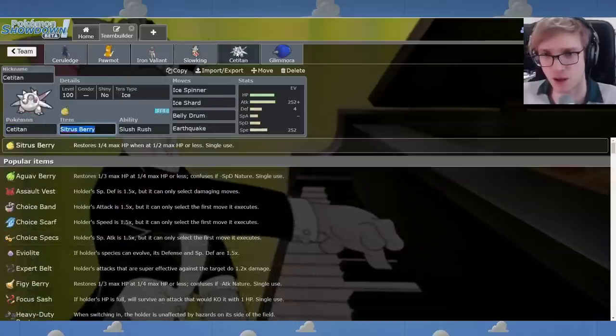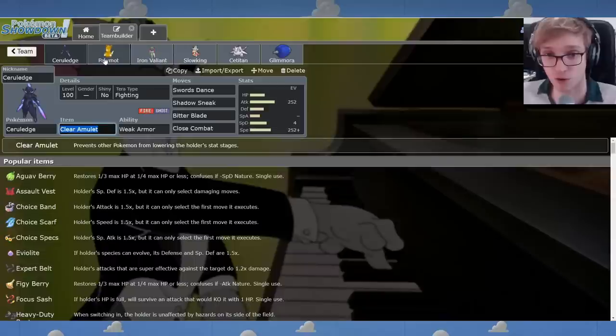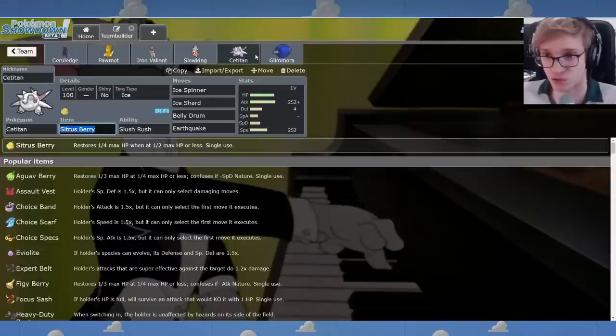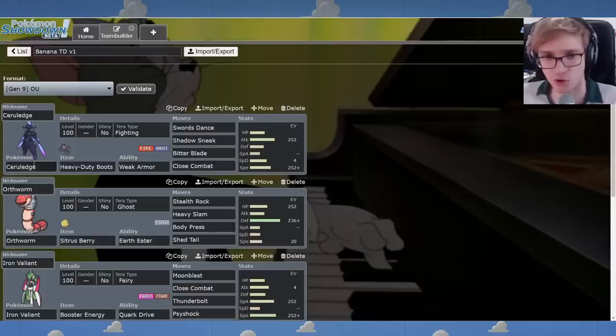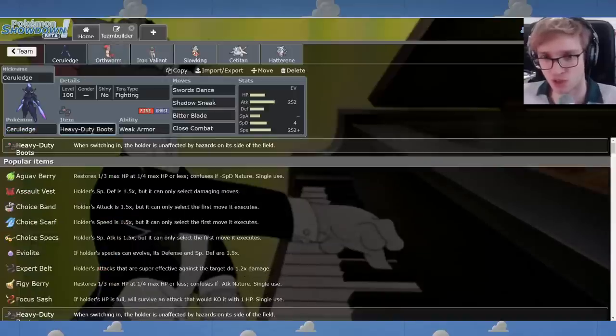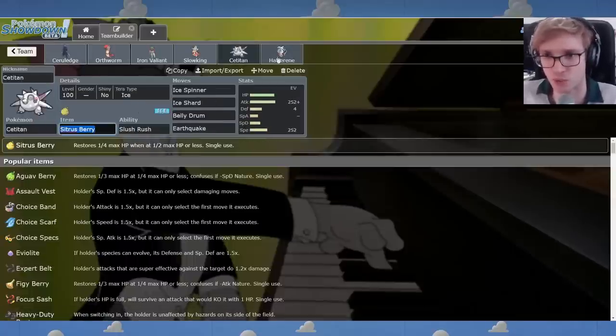I also think that we're a bit vulnerable to enemy Stealth Rock and Spikes. We do have boots on the Pormot, but what about the Cerulege and the Satitan getting destroyed by Stealth Rock? So here was my first idea — version one of the squad. I went ahead and put boots on the Cerulege, and I added Hatterene in place of the Glamora. I thought that this made more sense. We can Magic Bounce to support Satitan and Cerulege, who are both weak to Rock.